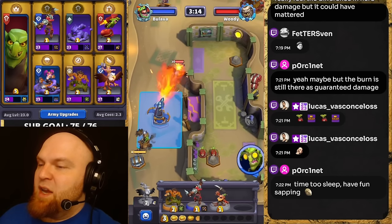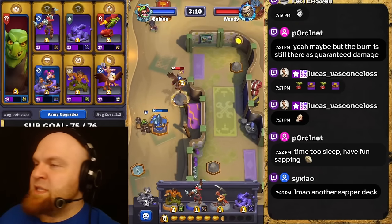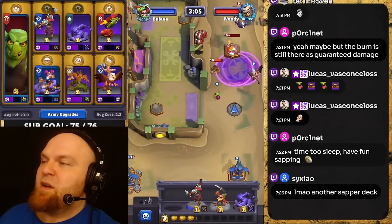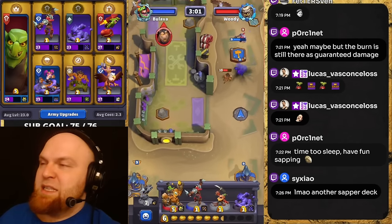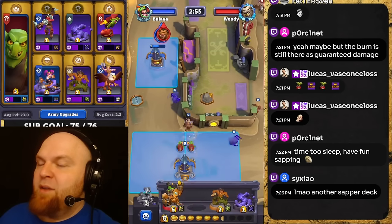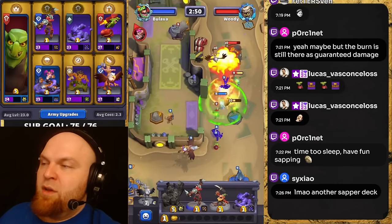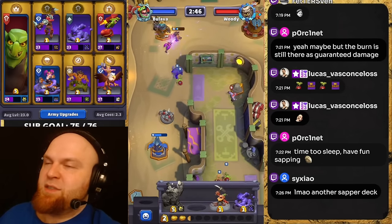The exact same strategy: you take a gold chest with Sneed and keep throwing sappers left and right until you get at least one tower. Once you get one tower you can either protect it or just keep throwing things left and right. Eventually the enemy won't have as much gold as you because you get gold for everything — they only get gold for the gold chest, which is two gold. You get six.